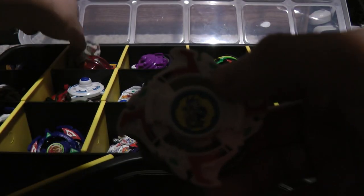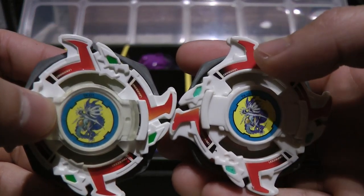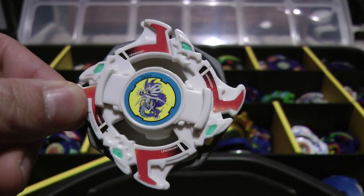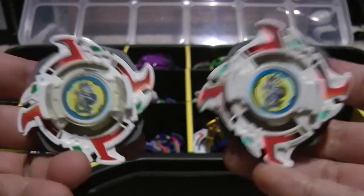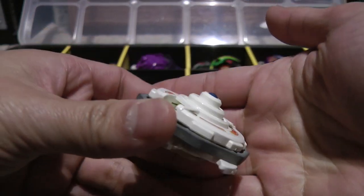If you compare it with the original version - this is the Takara version - you can see it's slightly different. With the BBA Championship Edition version, it's using a regular bit chip. Same thing with Drigger S and some other Beyblades from Season 1 and V-Force. I'm glad I finally got both the Hasbro and Takara versions and re-bought the Hasbro version of Dragoon S. I still have my TT Hongli version and original Hasbro version in storage. Here's the blade base for the Takara Dragoon S.